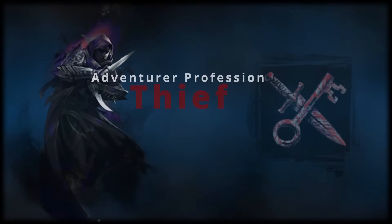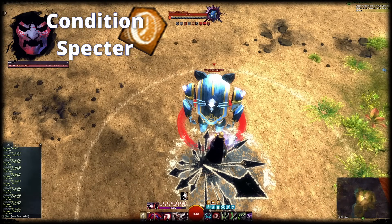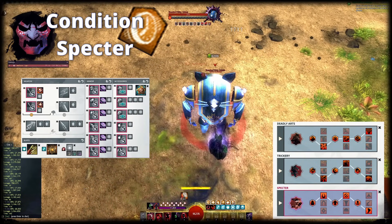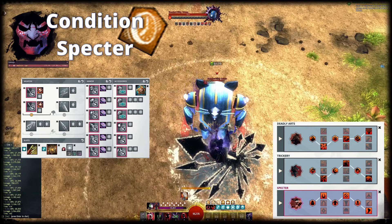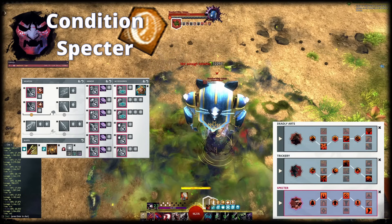Alright, moving on from Engineer over to Thief. On Thief, Condition Alacrity Spectre is just too good not to pick it. Alacrity Spectre is a great choice for an Alacrity build as it is very flexible, has good burst damage for a Condi build and is very easy to play. It covers full uptime on a bunch of Might stacks, Fury, Swiftness and Vigor. Especially Vigor uptime can be easy for builds that require it, so you're helping with that. Spectre also has access to Stability and Condition Cleanses on demand via Shroud Skills.